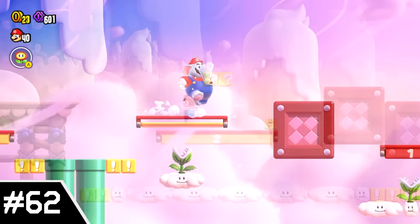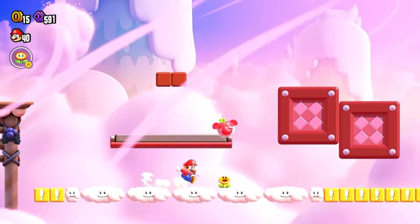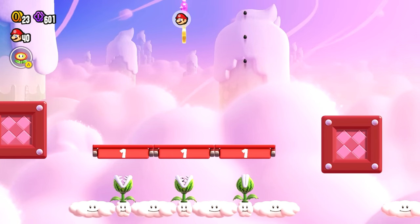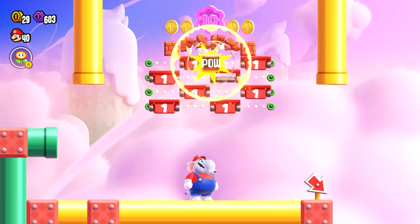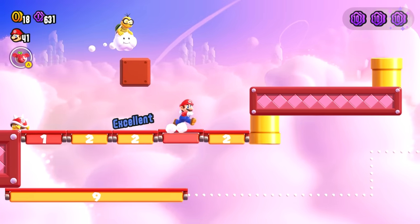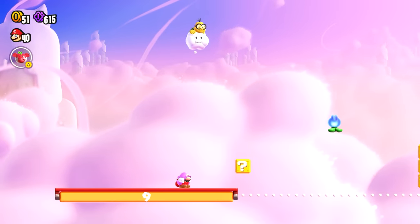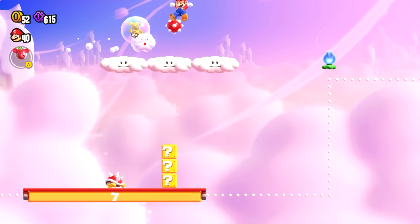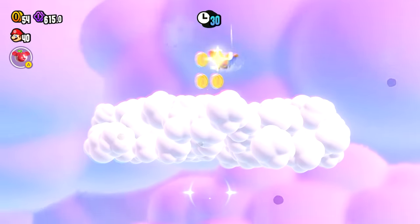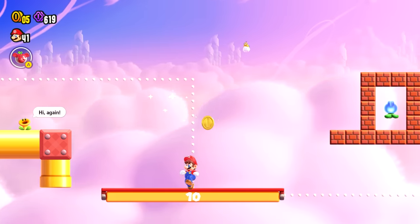Number 62: Countdown to Dropdown. The main element for this stage are these platforms that will count down whenever you jump on them — if they reach zero, you'll fall right through. This leads to some pretty interesting platforming, and I like the use of the Melon Piranha plants as you have to jump on the seeds to avoid the platforms. This also leads to quite a few interesting purple coins, like one where you have to have the coin fall through the platforms, and another where you have to fall through the platforms yourself. The real problem though is the Wonder Flower, which is just a super simple fall through the sky with a superstar — there's basically no challenge here. Ignoring that though, it's still a pretty fun stage.